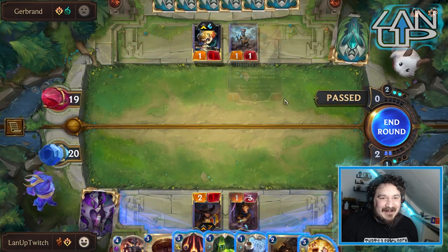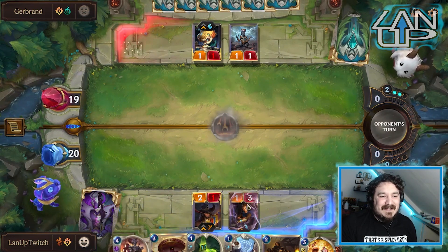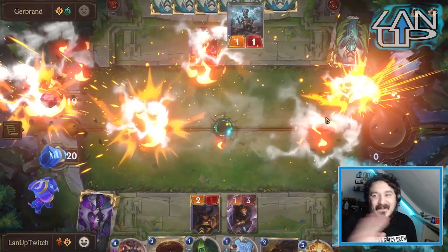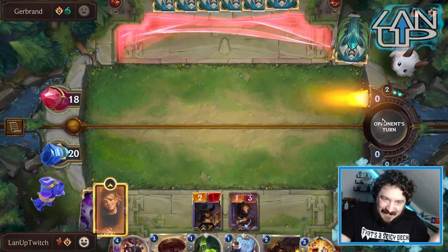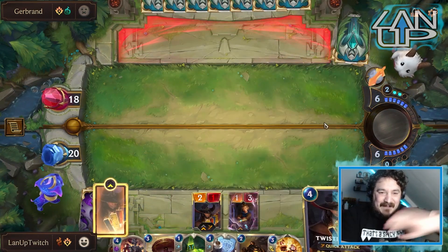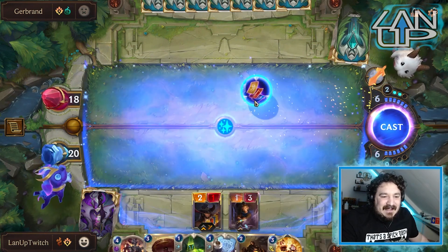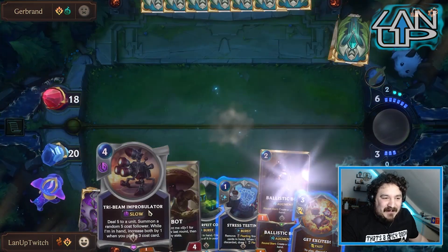Do I leave it? As much as part of me thinks about leaving it, I know how powerful Heimer can be on the board, so I'd rather deal with him now before it's too late. Giving him that extra turn with full spell mana, he'd just put so many more things on the board. I'd be a fool not to make this move.